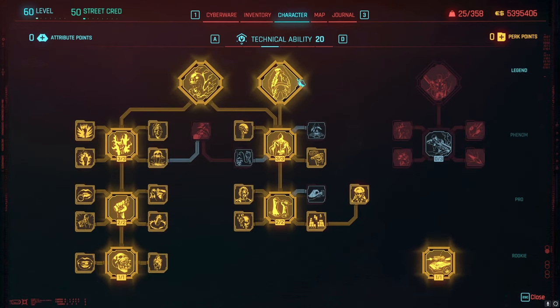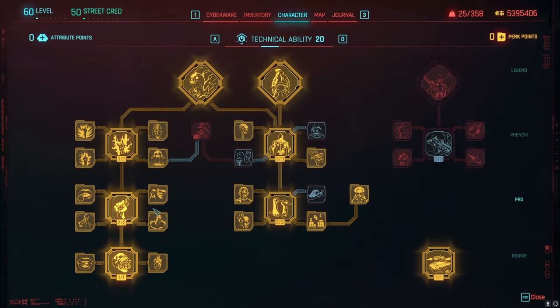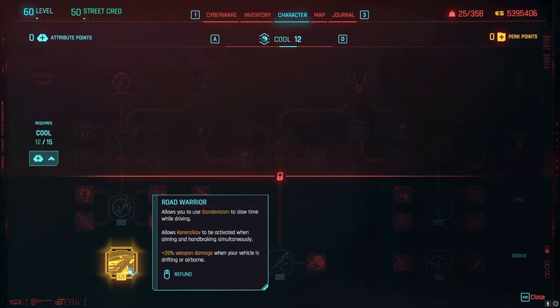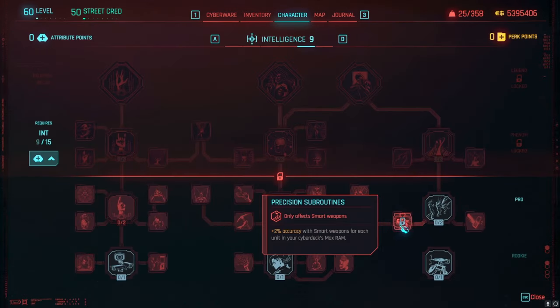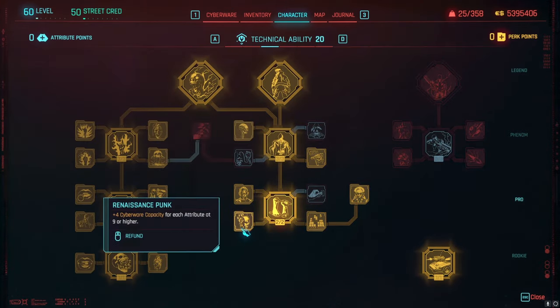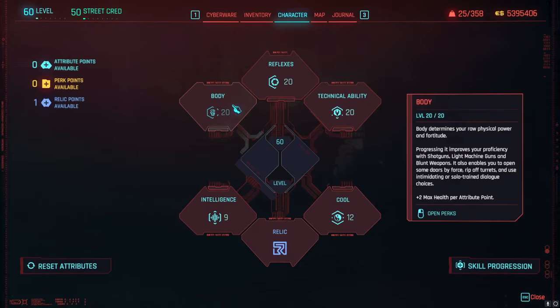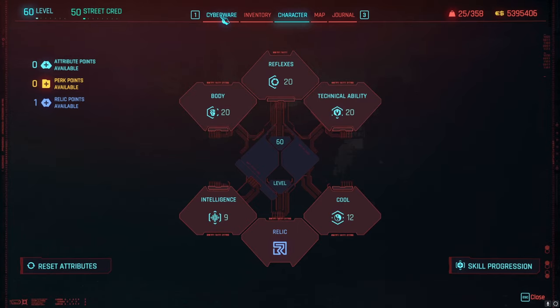For the Technical tree, come up the middle — you have to grab Edge Runner so you can get more cyberware installed, since this build relies heavily on cyberware. The left-hand side of the Technical tree is mainly for grenades, health regen, and health items — pick that up last. I added Road Warrior vehicle perks just because I had three or four leftover points. I have Intelligence at nine instead of maxing Cool to leverage the Renaissance Punk perk, which gives +4 cyberware capacity per attribute at nine or higher.